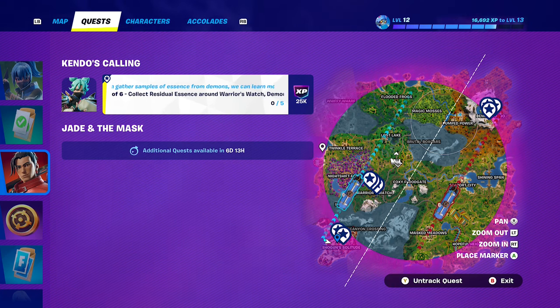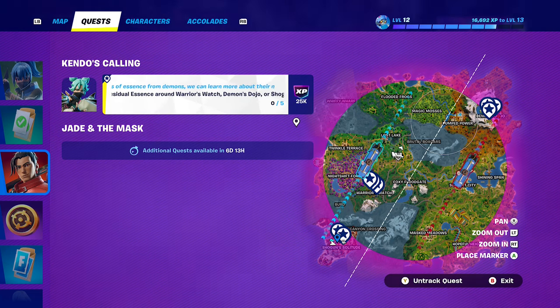Hey friends, thanks for joining us here today. Today Goblin Grif is going to show you how to collect residual essence around Warrior's Watch, Demon Dojo, or Shogun Solitude.